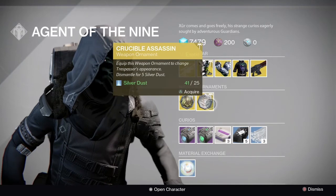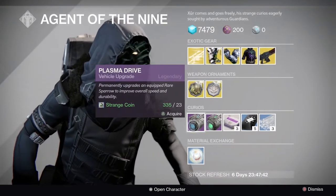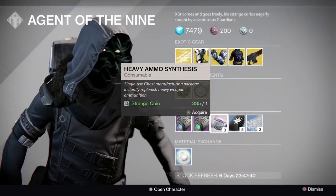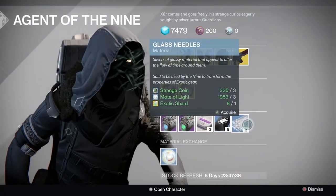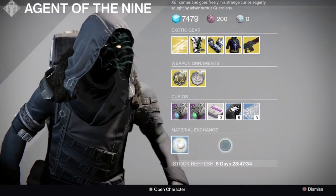For weapon ornaments, he's brought Not a Toy for the Zhalo Supercell, Crucible Assassin for the Trespasser. He's also brought Plasma Drive, Emerald Coil, Heavy Ammo Synth, Three of Coins, Glass Needles, and obviously the Mote of Light for Strange Coin exchange.